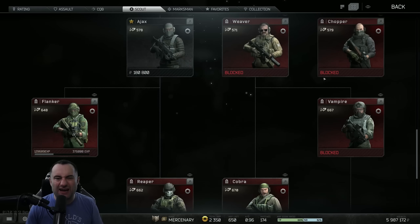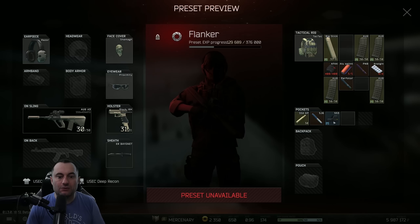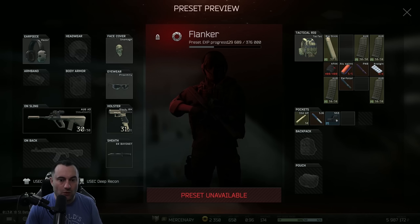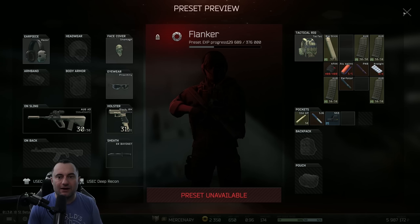One more in Scout — I'm kind of jumping ahead on the list, but I want to get Scout out of the way. They did some adjustments to the Flanker. All they did was add a Neo tech. So now it has to deal with the flip-up — if you want to go straight with this, you throw that side on the ground and put this on, or maybe give the sight to somebody else that doesn't have one, entirely depending on what you want to do for your team.